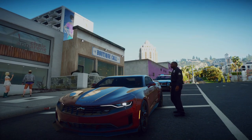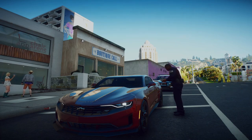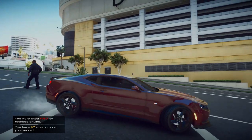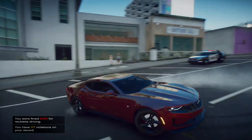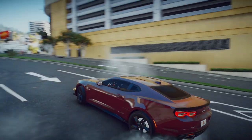He will proceed to give you a ticket and state what offense you committed. Note that if you try to elude a ticket, you will get a wanted level. In the bottom red corner you will see 1 out of 7 violations — get all 7 and they will suspend your driving license and seize your vehicle.